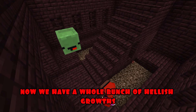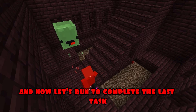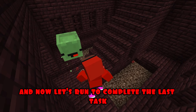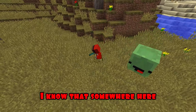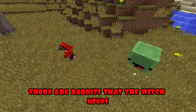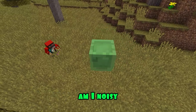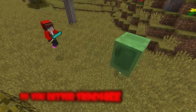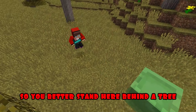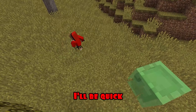Now we have a whole bunch of hellish growths, the witch will definitely have enough of them, and now let's run to complete the last task! Let's run, JJ! So, now we're in the savannah! I know that somewhere here, there are rabbits that the witch needs! Hush, Mikey, or you'll scare everyone away! Am I noisy? Yes, Mikey! Look at you! How big you are! So, you better stand here, behind a tree, or you'll scare away all the rabbits, and I'll go hunting! I'll be quick! Alright, JJ!